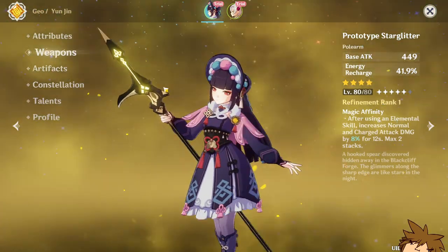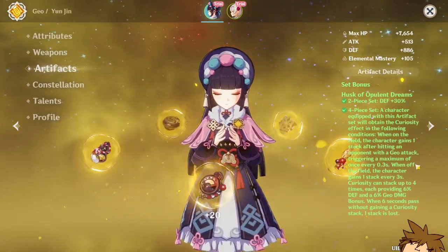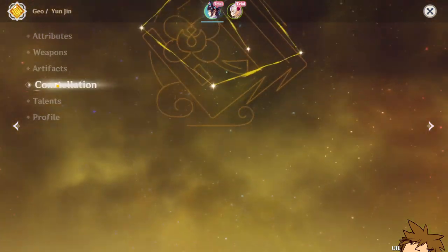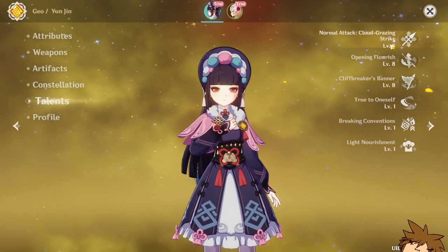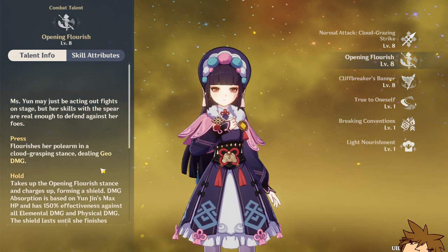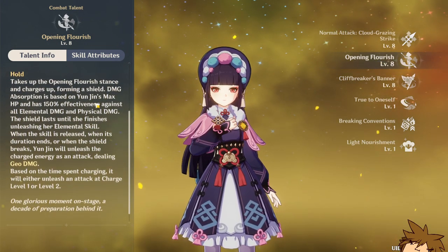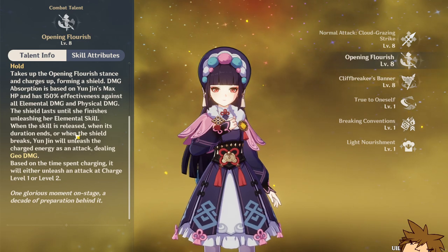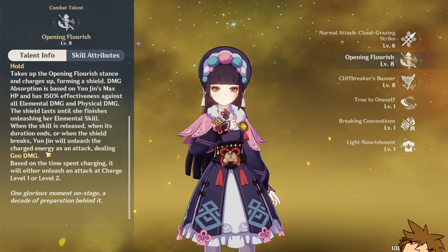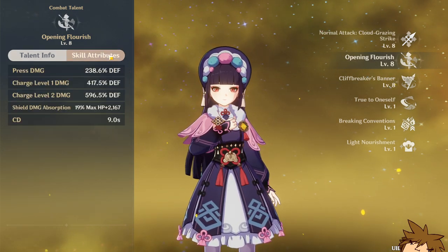I'm pretty sure you can get away with The Catch — that would actually perform better than this weapon. She has the Husk of Opulent Dreams, constellations at zero. She has a counter for her elemental skill, similar to what you see from Beidou, except if you time it perfectly she's going to do it automatically instead of releasing, which is interesting.